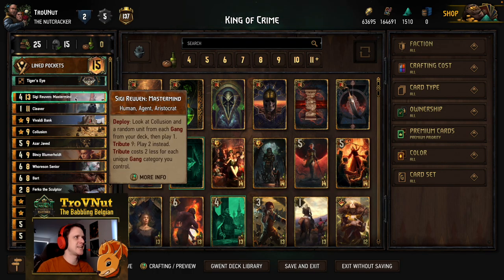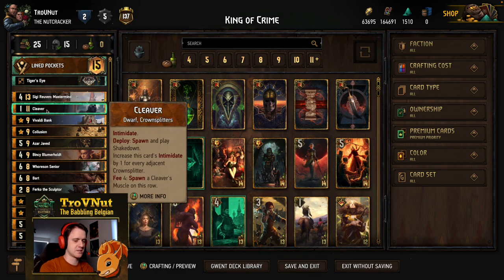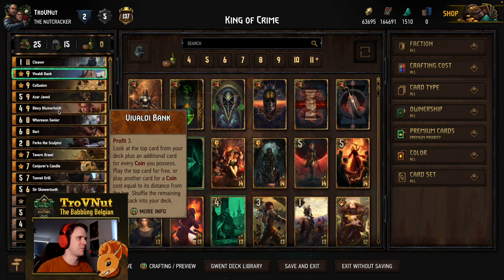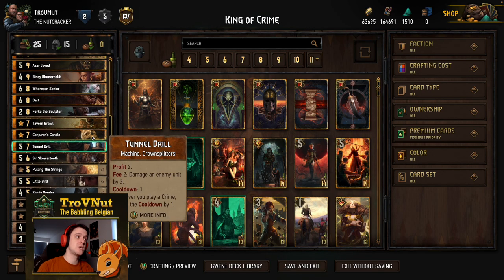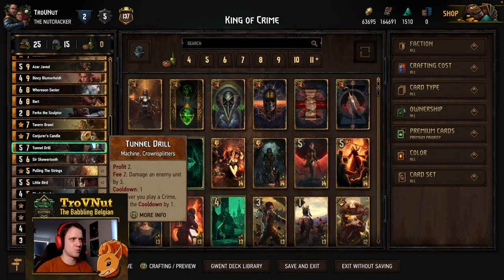As you may have already noticed by all the Dikstras all over the place, this is a deck that uses the new Sigi Ruven Mastermind card — I say new, it's been like three months since this card was released, but I had to take a couple of breaks because of an illness and a death in the family. This deck is very, very powerful. It is focused on playing crime cards in combination with having as many different gang categories on the board as possible. I'm going to go through each and every single card one by one. If you're already familiar with these cards, don't hesitate to skip right to the example matches using the timeline below. You can also find this deck in the description using the playground link.